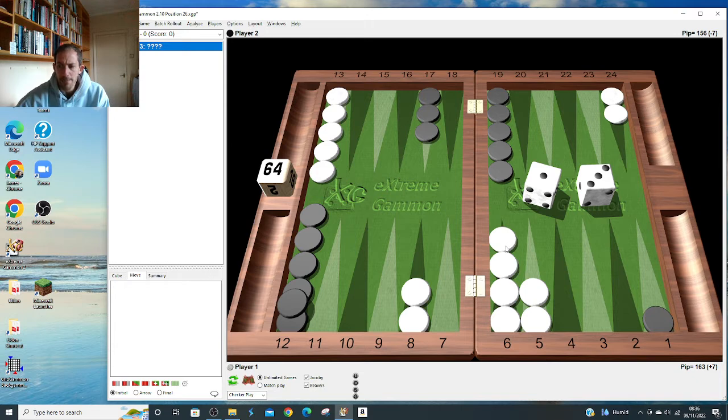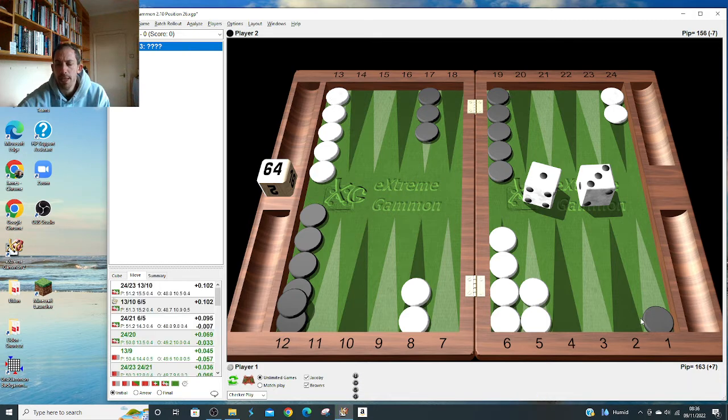How about a 3-1? This is quite an interesting one - what would you do here? Would you play 10 and 5, or 23 and 10 so we come down with a three, or 21 and 5? They seem really close to me - go full out to contain that back checker, or really work on your side. Pick-them - nothing in this one. Two different game plans.